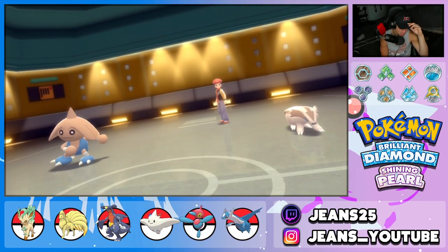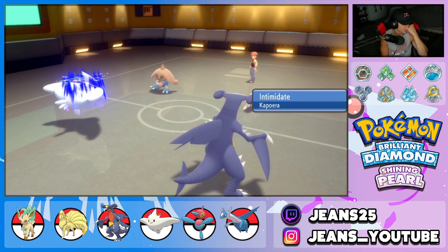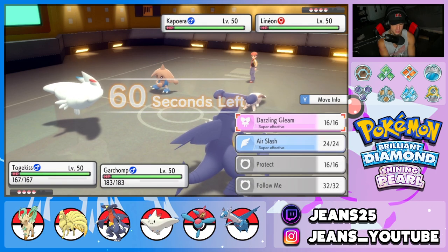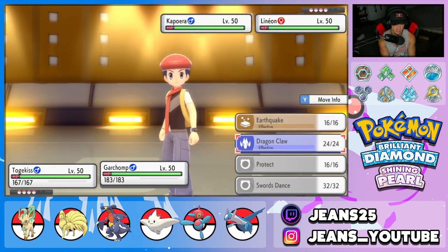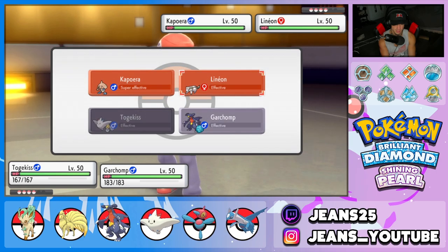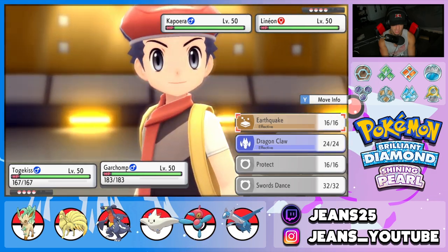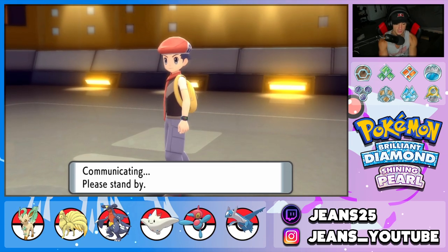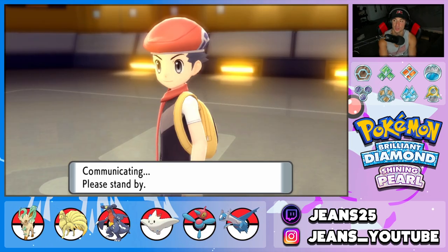He's going in with Lycanroc and Hitmontop. Intimidate can do some work on us. We're going to drop the EQ and go into a Gleam — that's my best bet. We've got to watch out for the Fake Out — it's probably coming in hot. He's going to try to set up Belly Drum. Intimidate does it dirty, so I'm just going to Gleam. Actually, why not Air Slash? We'll be looking for the Flinch. I'm doubling down on Lycanroc, trying to get off as much damage as I possibly can. Hoping he fakes out Garchomp so we get off the flinch — a flinch on Lycanroc could be huge.